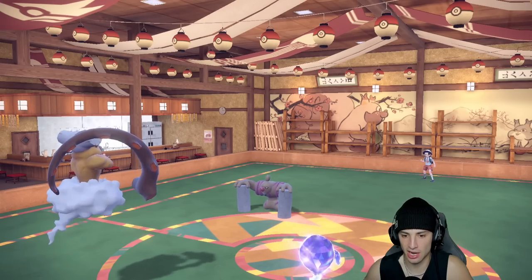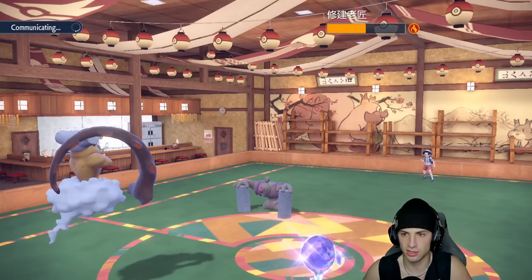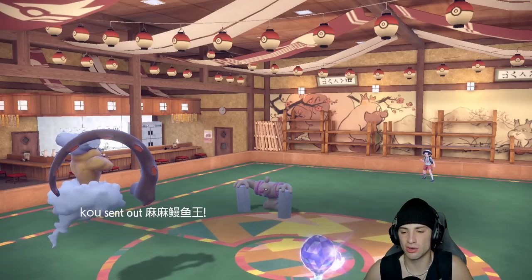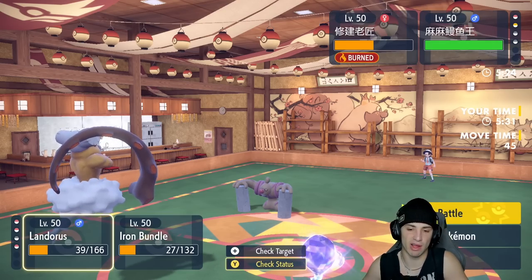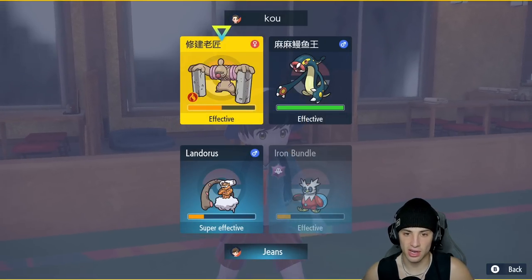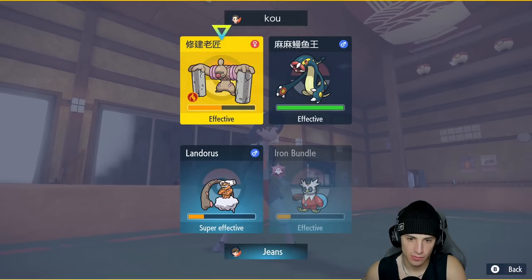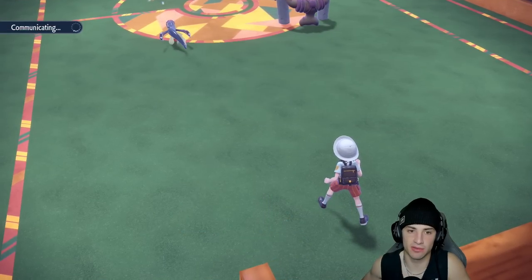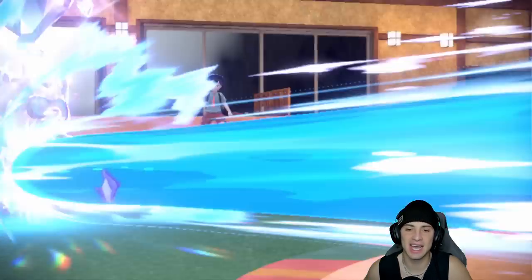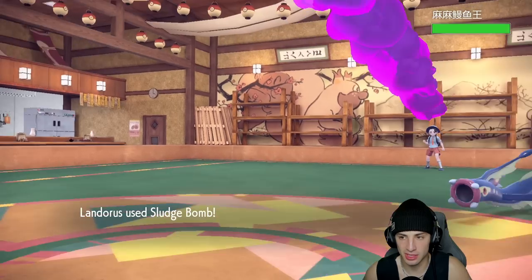I target down Conkeldurr. Sandsear Storm gets blocked but we still have Yanmega. Conkeldurr might want Mach Punch to KO my Landorus. Electros comes out — it has Levitate, so I'm going to rip a Sludge Bomb into that slot and try to land another Hydro Pump. Mach Punch comes in but it's not very effective under Aurora Veil, and Hydro Pump lands again. We're not even going to need Yanmega in this match!